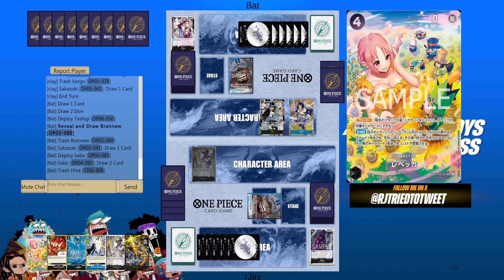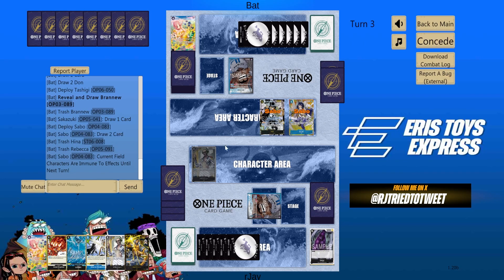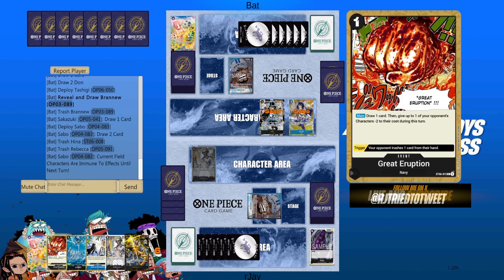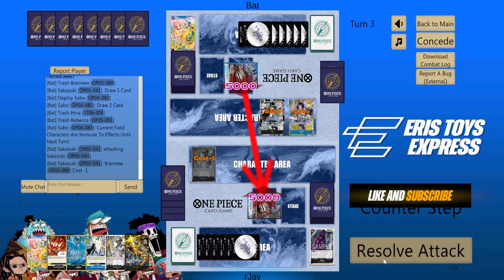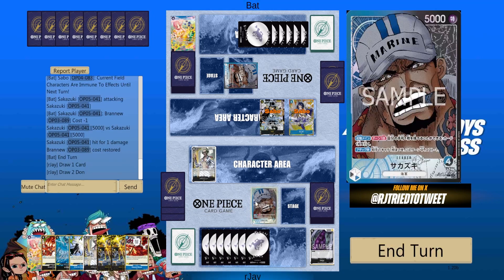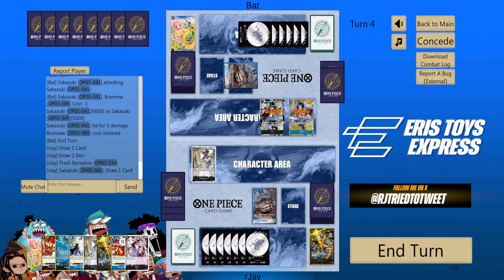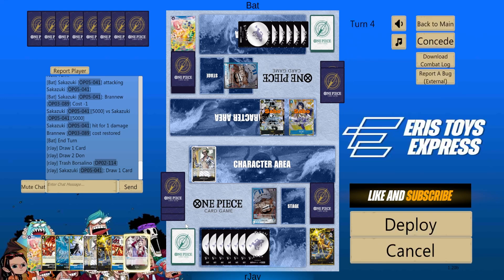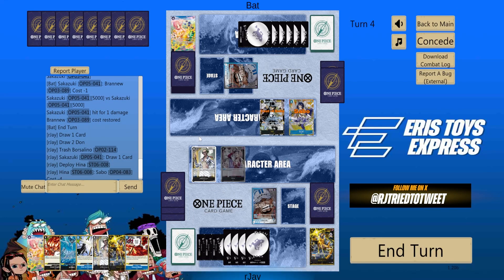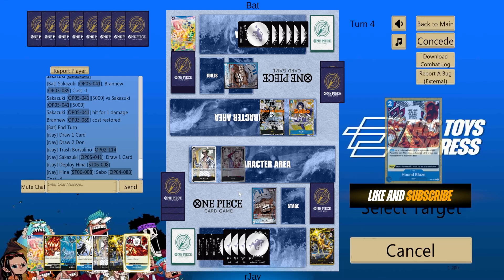I can go for Murakumo here if I go Ice Age, but I don't want to do that. I can go for take 5. Do we want Ice Age or take 5? Trash 1. Hina — I can play Hina, minus Sabo. It's minus 4. Do we want Murakumo or is it better to go for Hound Blaze? At this point, it's better to go Hound Blaze.